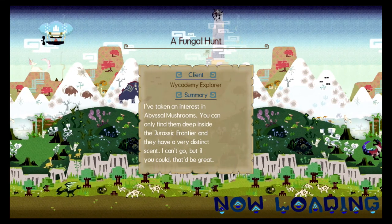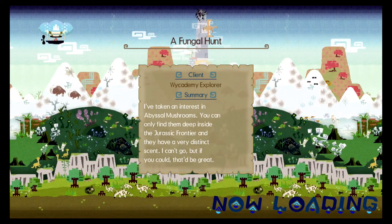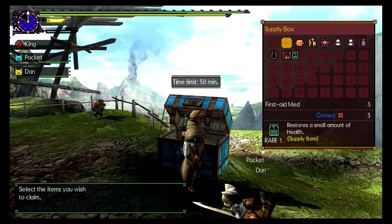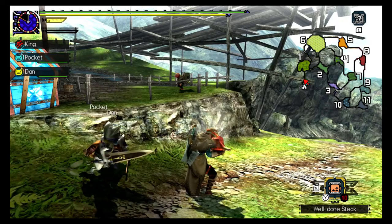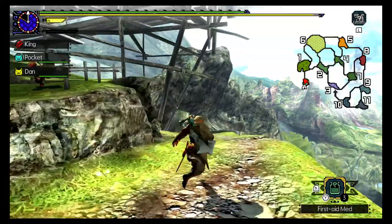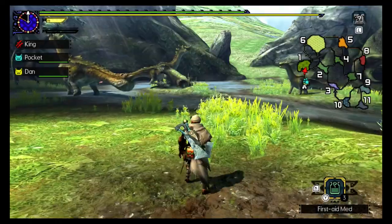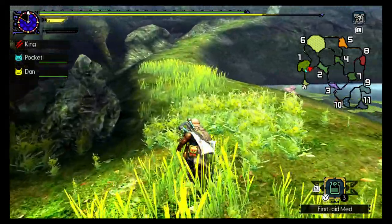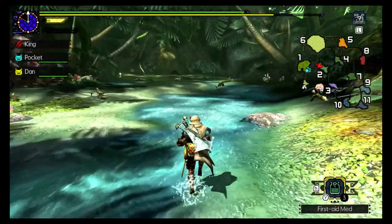Next quest. I've taken an interest in abyssal mushrooms - you can only find them deep inside the Jurassic Frontier. I couldn't read the rest, I started too late and the text was too fast. Okay, let's go ahead and down a well done steak. Now I need to be going to areas 10 and 11 - I think maybe even 8 will have what I need. So let's go that way - we got a little bit of a trek, all the way across the map.